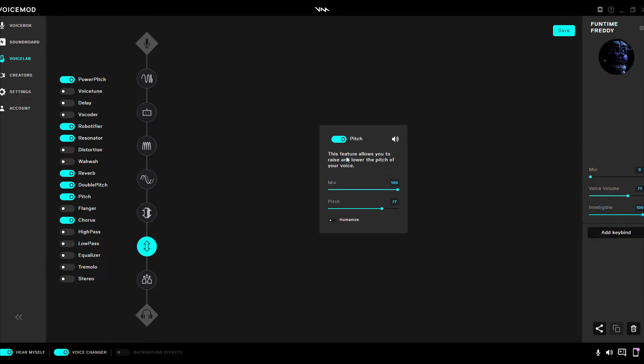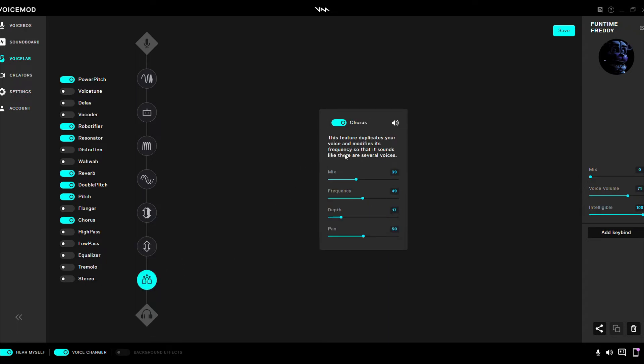Regular Pitch: mix 100, pitch 2 at 10, humanize 2 off. Chorus: mix 39, frequency 3 at 49, depth 3 at 17, pan 3 at 50.